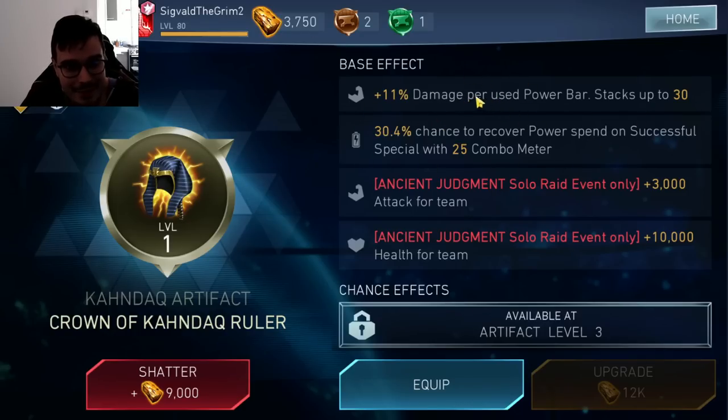I'm so happy that it scales faster for Power Bar used. It's the same as Mr. Freeze's passive, basically — they transferred that into an artifact. And at level 1, it's going to give you 310% more damage. 310% more damage. That is amazingly high. It's basically equal to a 6-stacks passive last-half Joker in terms of damage stacks.